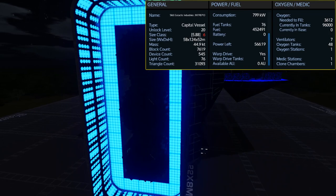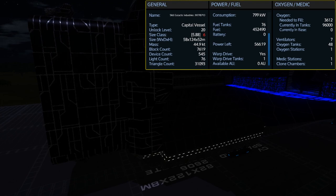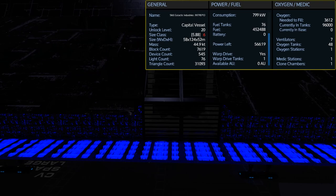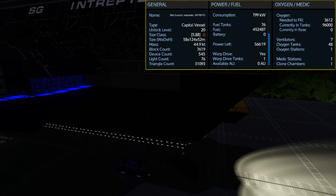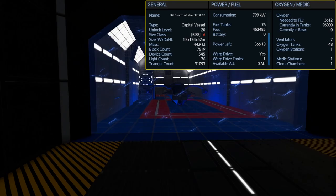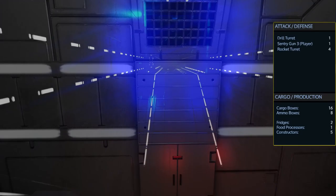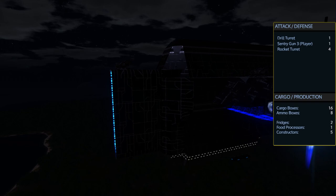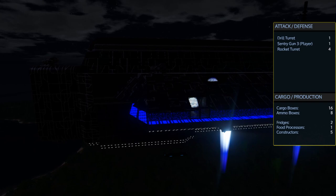This is the Skilled Galactic Industries Intrepid Capital Vessel, clocking in at unlock level 20 size class 6. It carries 76 fuel tanks giving you a total of 452,700 fuel. Currently in power save mode, you have over 566 hours of use. It carries 48 oxygen tanks giving you a total capacity of 96,002 and only requires 3,612 to fill it up. There are seven ventilators spread throughout the ship along with just one oxygen station, one medic station, and one clone chamber. For defense, the ship has one sentry gun at the top of the elevator, four rocket turrets on the exterior, and a drill turret right in front of the main bridge area. It has 16 cargo boxes and eight ammo boxes with two fridges, one food processor, and five advanced constructors.